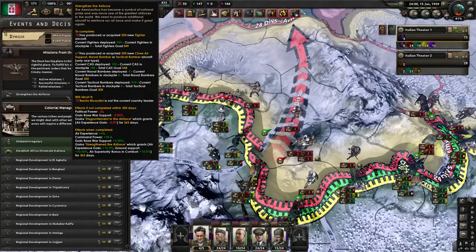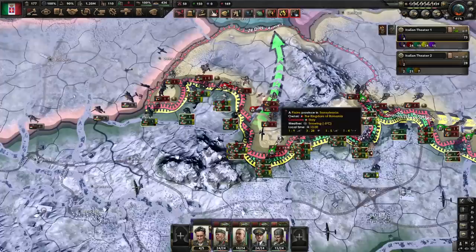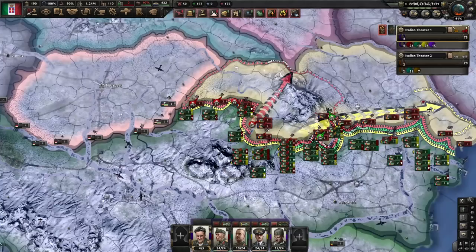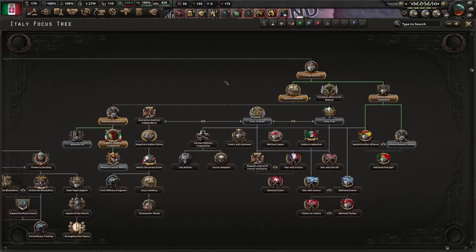A new mission comes in from the Duce. He wants a strengthened air force — 300 new fighter aircraft. Well, it would probably help if I stopped sending my fighters in to get blown up, but we can do that. I wanted to do that anyway — great idea, Mussolini. And I believe this is going to be the end of Romania. Just in time for me to go to war against Greece, if that's something that I desire. As far as which alliance I want to join, it would be fun to go down the Italy-first route, but I think I'll stick with something historical — let's create a pact of steel with the Germans.